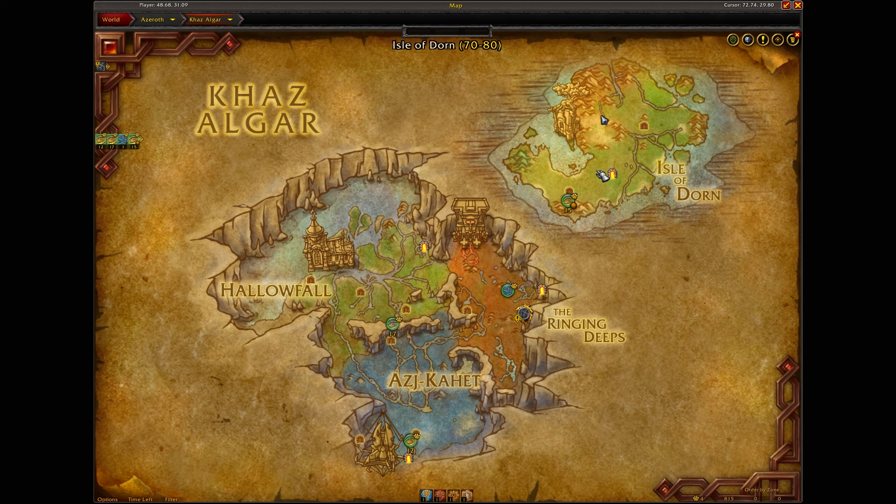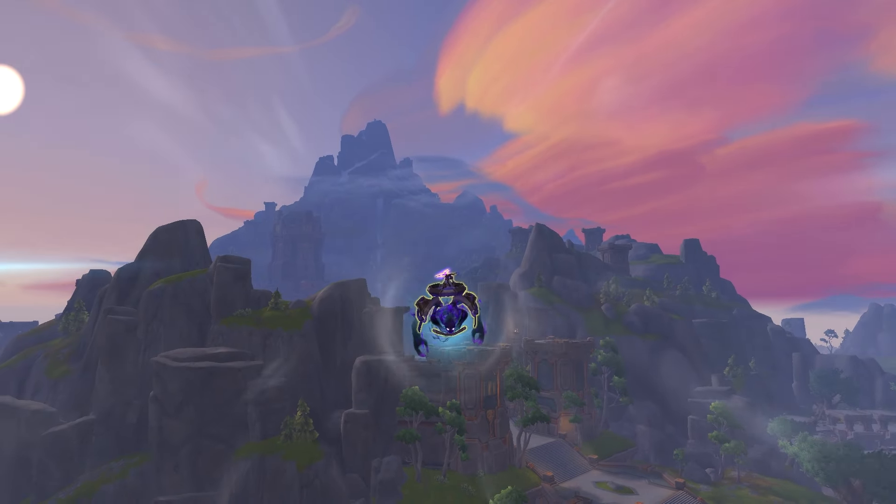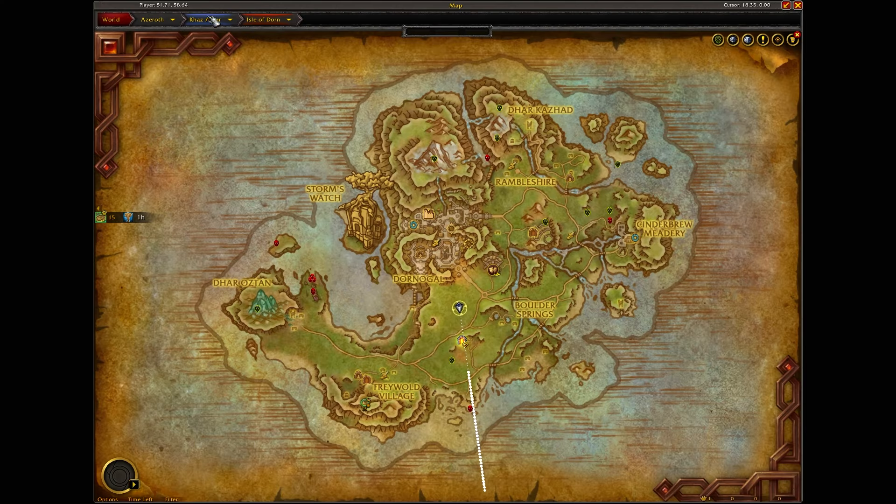There are two ways that you can get these shards. The first way is by checking your world quests every day to see if any of them award coffer key fragments. Usually they offer around 20 to 30 fragments per world quest, but don't expect to see them too often. Another way to get these fragments is by doing the world soul memories.